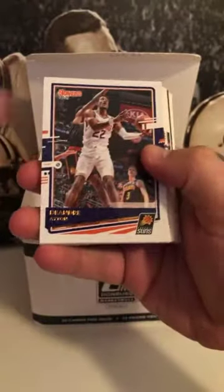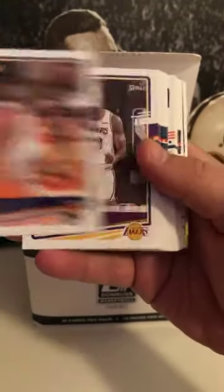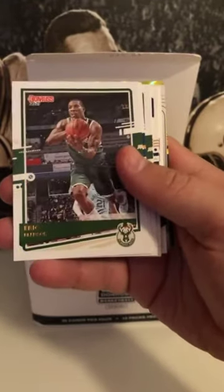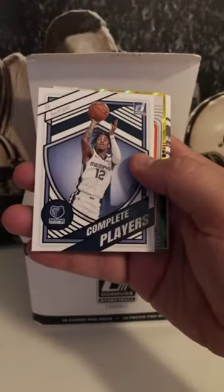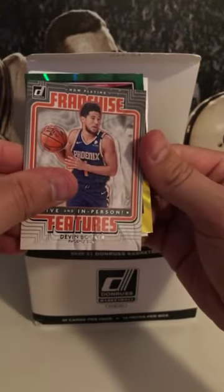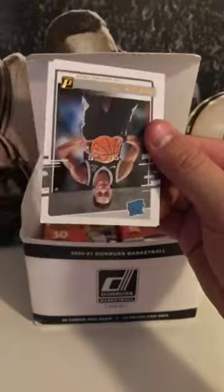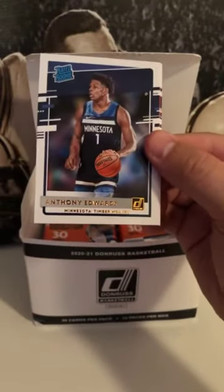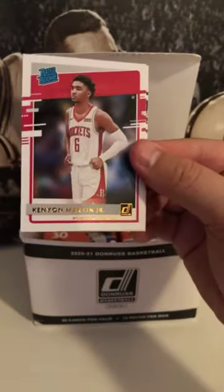Pack four: Patty Mills, Norman Powell, Kelly Oubre, Dwight Howard, CJ McCollum, John Wall, there's the Joker, Otto Porter, Rui, Kevin Porter, Rudy Gobert, Donovan Mitchell, Middleton, Kyle Lowry, Brandon Ingram, Devin Booker, Zach Levine, Brandon Clark, Tristan Thompson. Another Ja — hitting a lot of Ja's tonight, third one already. Ja Complete Players. We have a Devin Booker Franchise Features. We got two rated rookies in the first two packs and green and yellow laser — nothing since. Devin Vassell. Hey, there we go — Anthony Edwards! Looks pretty centered, nice card. Kenyon Martin and Elijah Hughes.